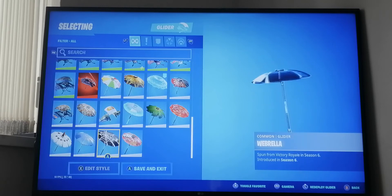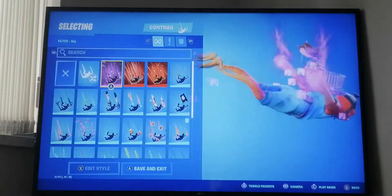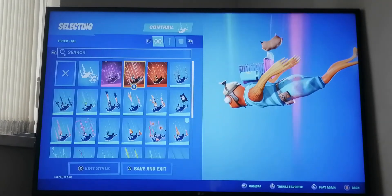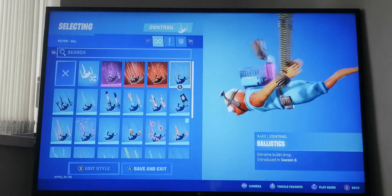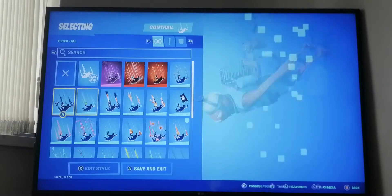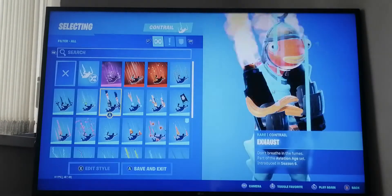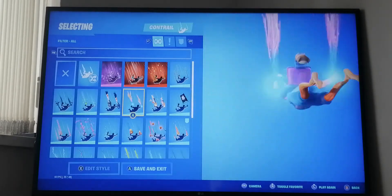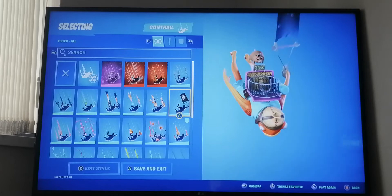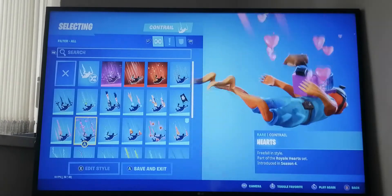Next we have contrails. We have Glyph, a lifts contrail from season seven, and one from this season. Satellite from this season. Six Bullets from season eight, Bats from season six, Clovers from season eight. Exhaust from season six, Five Flies from season six, Flying Sand which is like a pirate one from season eight, Glitch in the System from season five, and Hearts from season four.